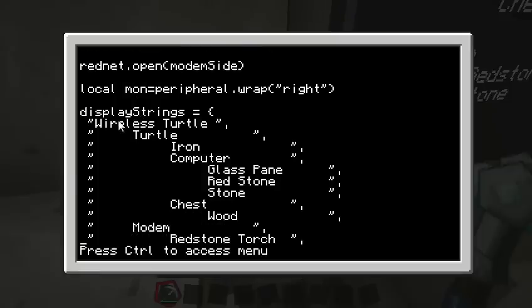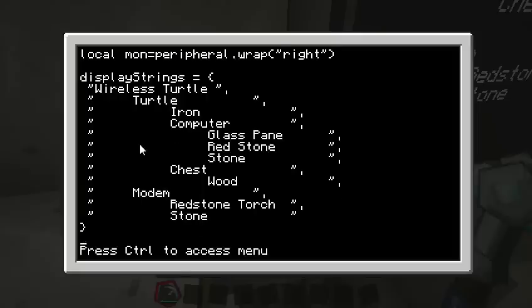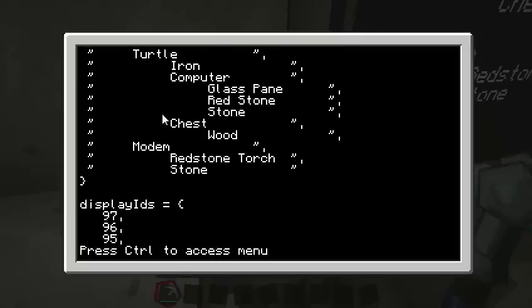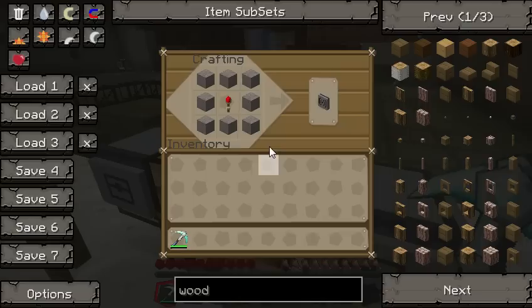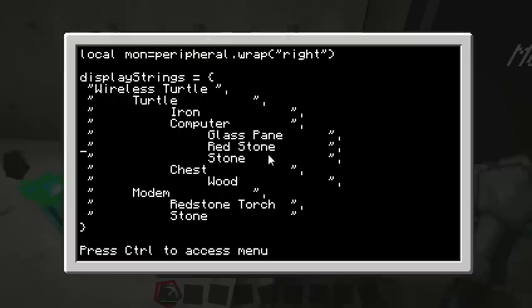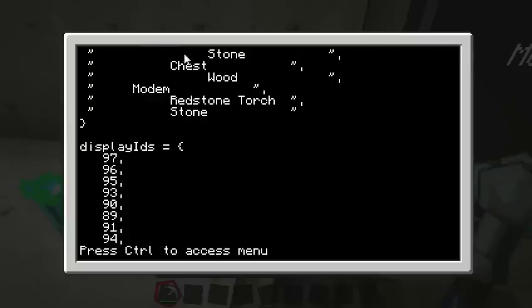To make this display look nice, I just made a list — an array — with different text strings in each element. The text string for one is 'wireless turtle', for two is 'turtle, iron, computer', and I tried to format it so it would line up nicely. There are different turtles that each of these are for. For example, this stone here is where we make the wireless modems, and stone is the very last one on the list. These display IDs correspond with these text strings, so the last ID on the list is 87.